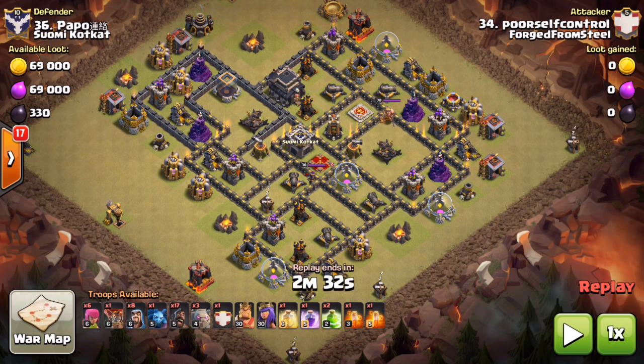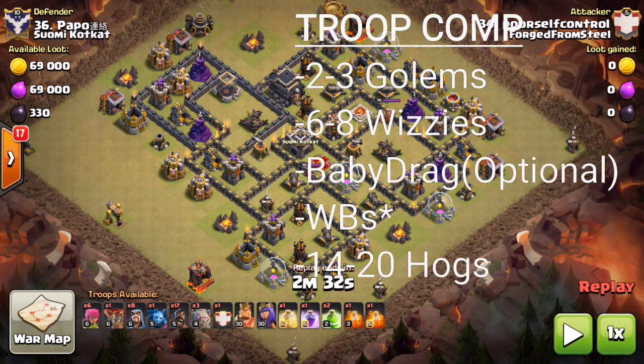For the actual troops, you're looking at two to three golems — again, shattered or stoned — and six to eight wizards, maybe six for the funnel and a couple on the back end for cleanup on the side the hogs aren't on. Baby drags are optional; if you bring one, make sure you're getting good value since it's 10 troop space. You want to make sure they're not just taking out a couple buildings and dying right away.